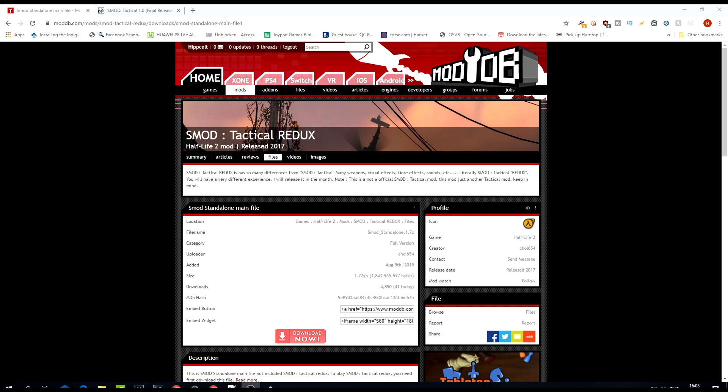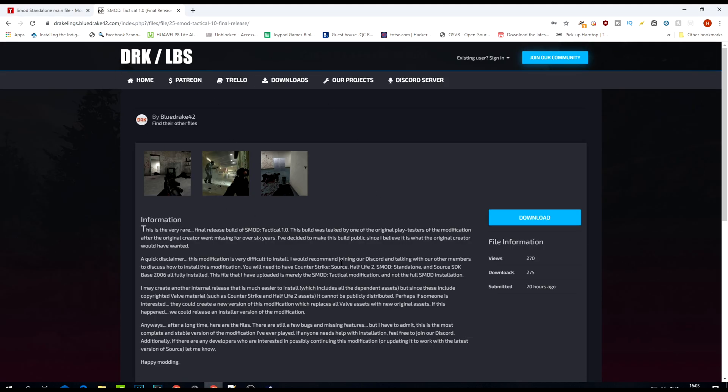So what do you need to do to install it? There are a couple of things you need to download first. Come over to ModDB and grab yourself a copy of the standalone version of SMOD. Once you've done that, come over to Blue Drake's site — Drakeling Labs — and download the sub-mod. Once you've grabbed both of those files, come over to Steam.